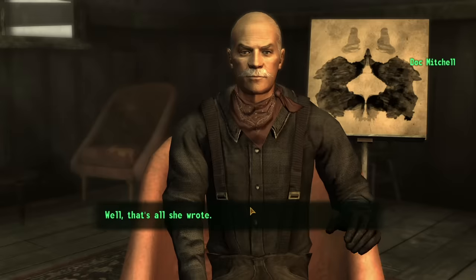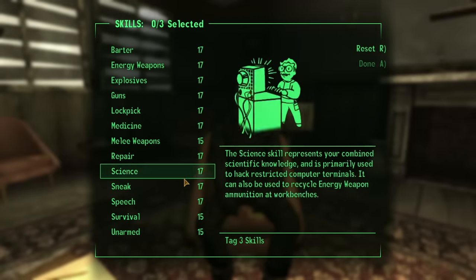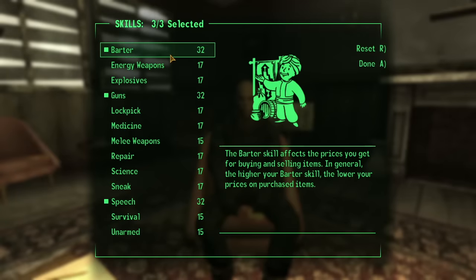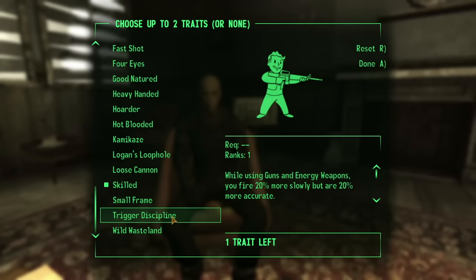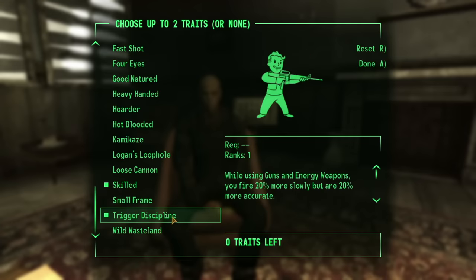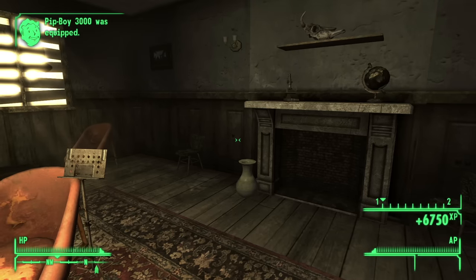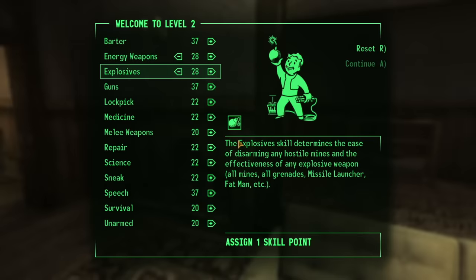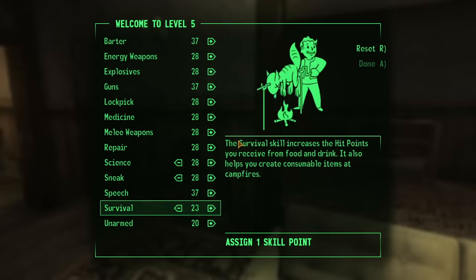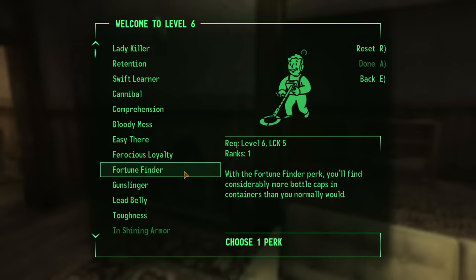To go back to the parking analogy, at the very least I've got my hands on the wheel even if I'm still blindfolded. I picked Guns, Speech, and Barter as my skills, and Trigger Discipline and Skilled as my traits — the failsafe options if you're never sure what to expect. Then I screamed for 11 straight minutes to level myself up about 11 times to get to the right level to start the DLC.